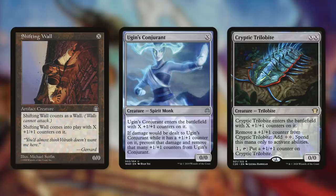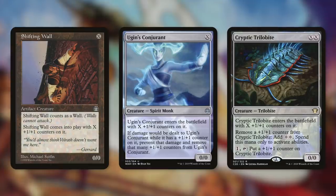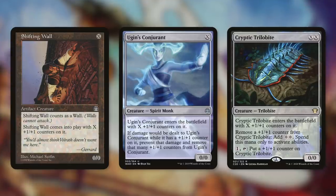The first of the key pieces to break the game open with this deck are creatures that cost nothing to cast. For example, we've got Shifting Wall, Ugin's Conjurant, and Cryptic Trilobite. Each of them cost X or XX, and we can cast them for zero. This type of creature is only one of the key pieces that we need, and we'll talk about the other ones here in a bit.